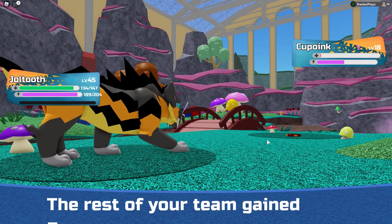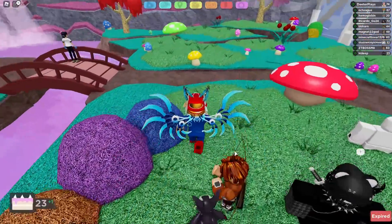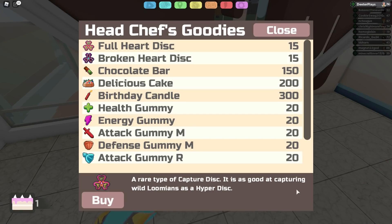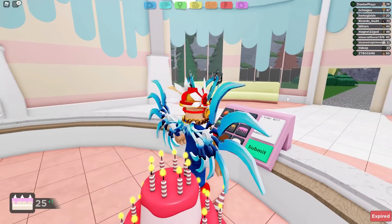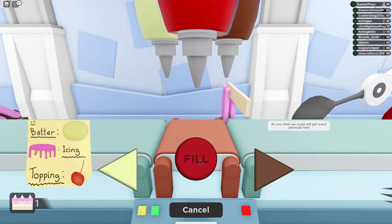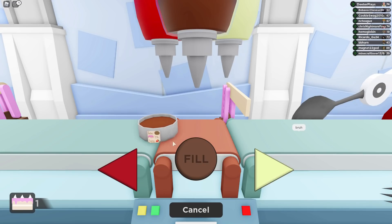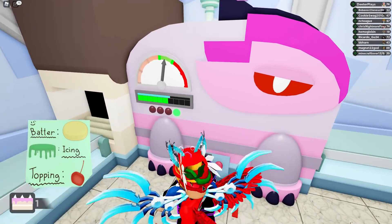This one evolves in a very special way that's different from the others — it doesn't evolve just from leveling up. What you have to do is go to the Sweet Retreat and find this chef guy. He sells some things, including a birthday candle item that you need to buy for 300 points. There are multiple stations in the event area: you take orders, then there's a fill station, and everyone gets more points if people are working together.